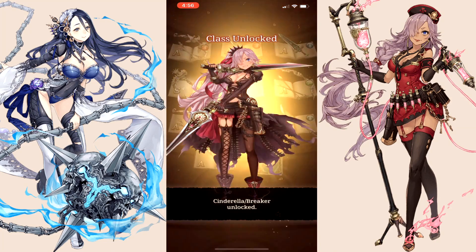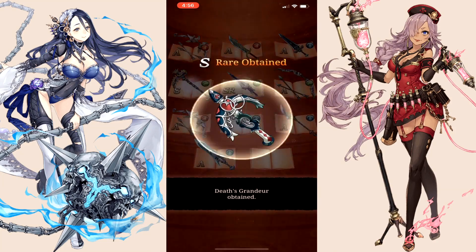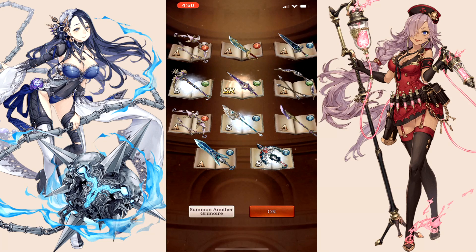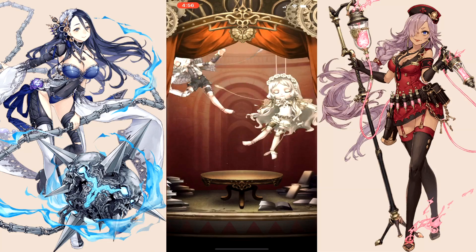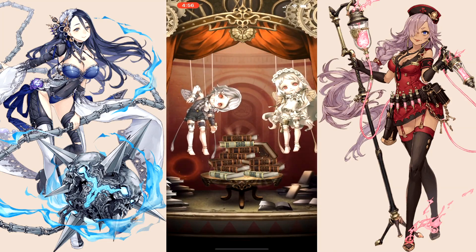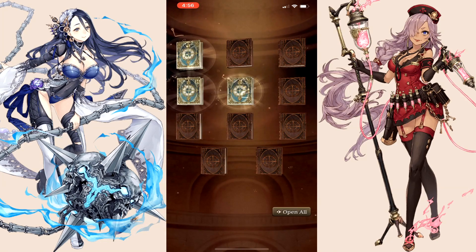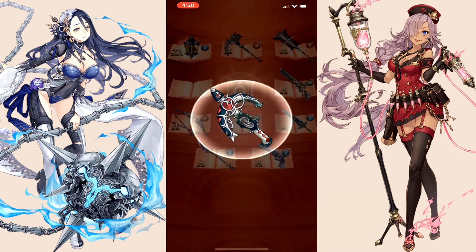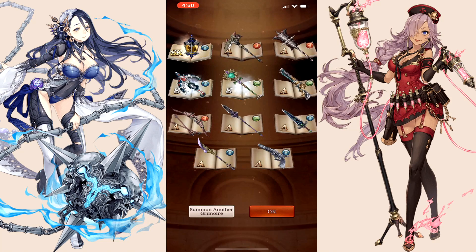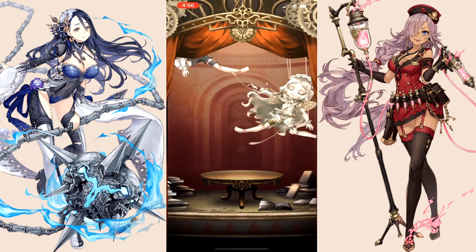That brings me to the last, my fifth criteria. At the end of the day, make sure you're trying to pull the character that you want. For me, I'm going hard for Cinderella. So a perfect roll for me would be, at bare minimum, pulling Cinderella as my job - so she's gonna be a breaker, because that's what's available in this beginner gacha - and then pulling at least two or three SR swords, since those are affiliated with the breaker class and will work with Cinderella. The icing on the cake is if I pull another job on top of that.